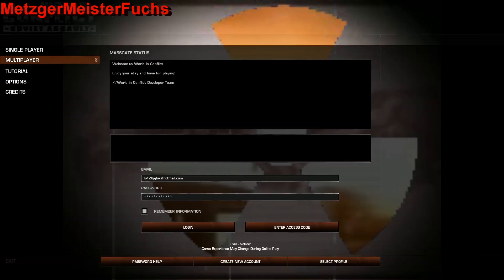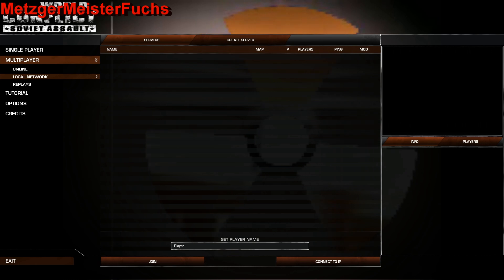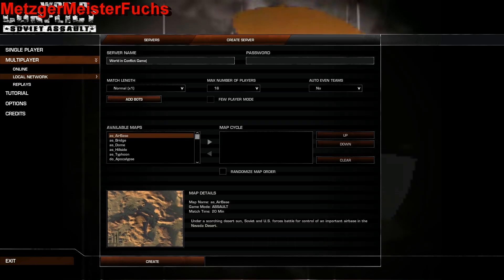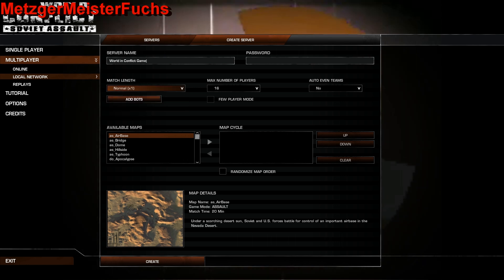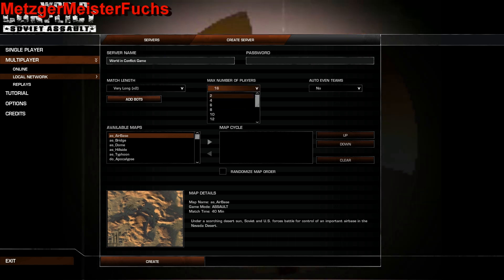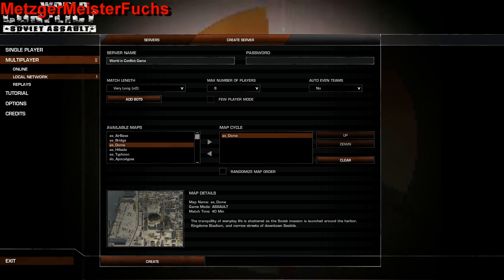What you're going to want to do is go to Multiplayer. You're going to set up a local network, then Create Server. Make it whatever — you can set your match length. I usually go very long because it gives you enough time to screw around. Set the max players to eight or whatever, and select your level or dome.